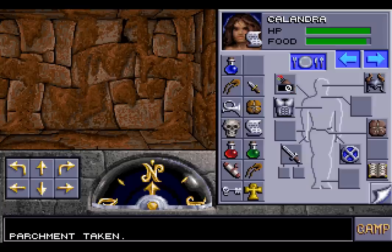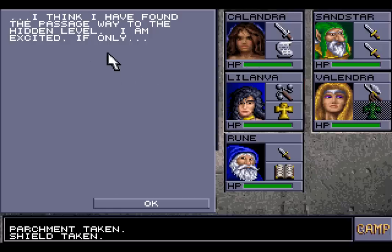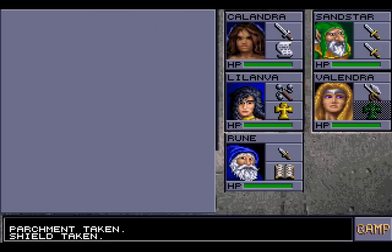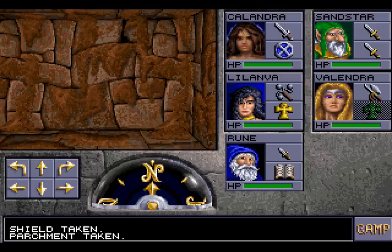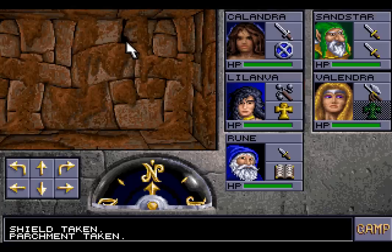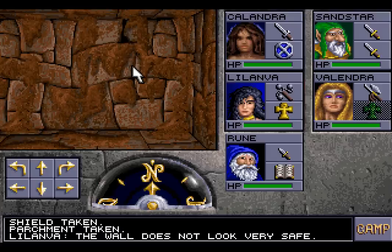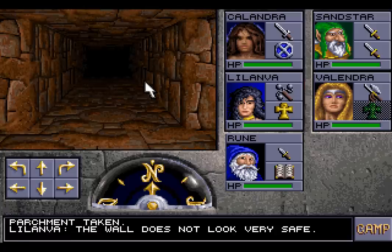Here is another piece of parchment. We'll give this one a read as well: 'I think I have found the passageway to the hidden level. I am excited. If only...' And then nothing. I wonder what happened to that person to make their writing so brief. Probably death, Calandra. Death happens to a lot of adventurers who aren't as good as we are. And pride cometh before the fall.